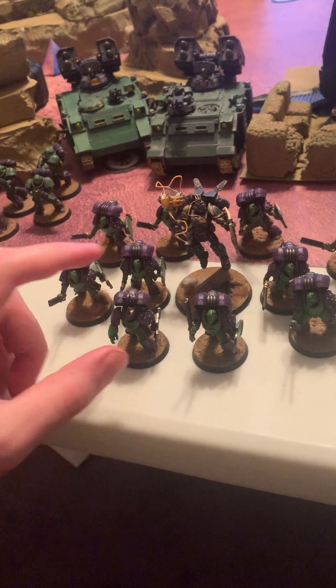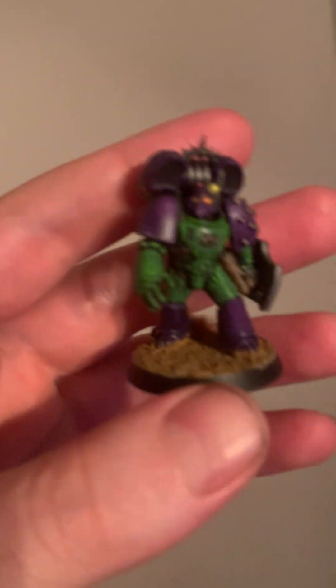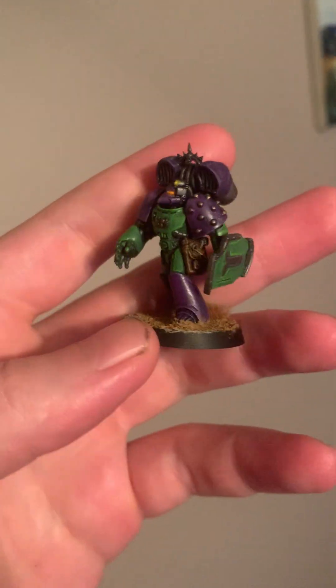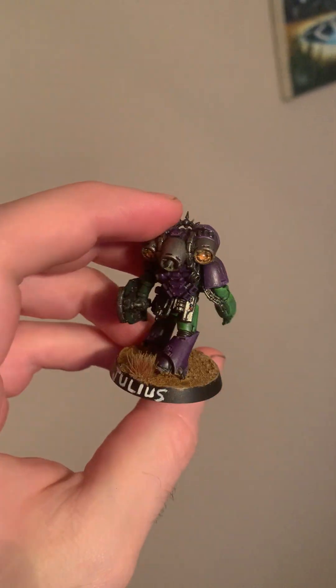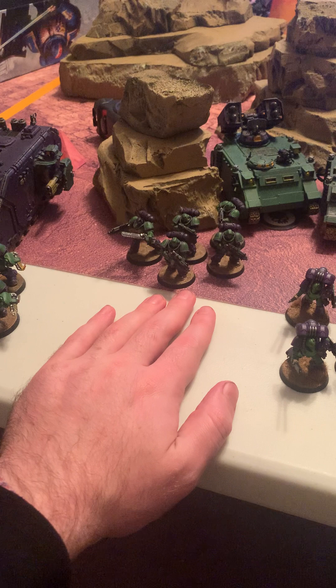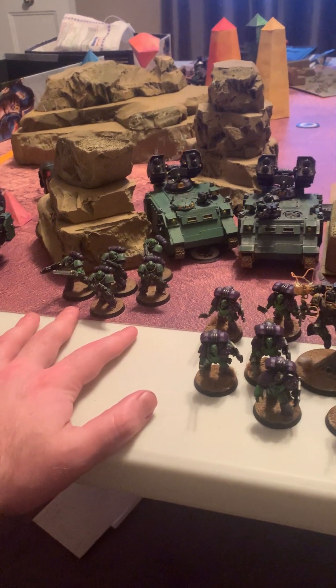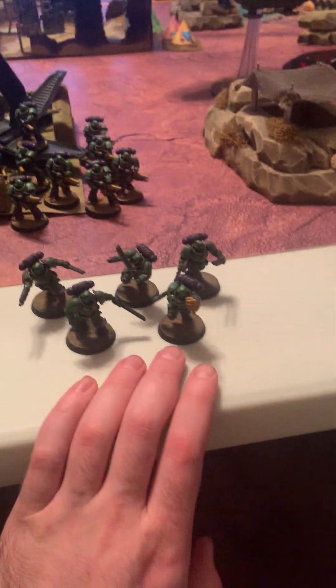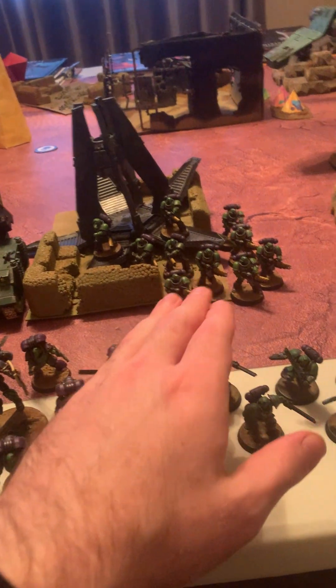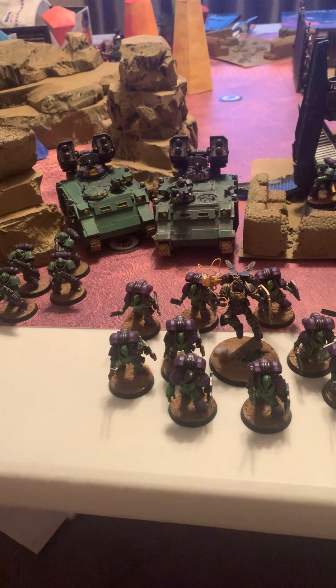As you can see, I'm bringing the new 10-man bodyguard squad of Vanguard Veterans with Julius as the sergeant, six Aggressors in the Redeemer, five Intercessors modeled with the chainsword, five-man Assault Intercessors, a ten-man Inferna squad in the drop pod, and two Whirlwinds — WYSIWYG everything, but just Storm Bolters on there.